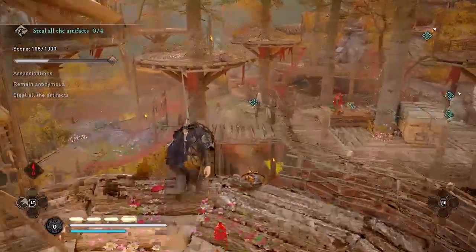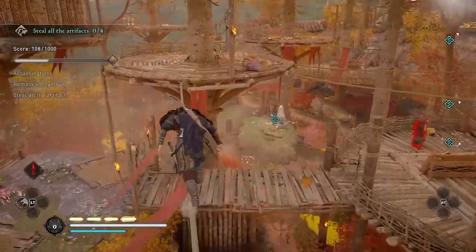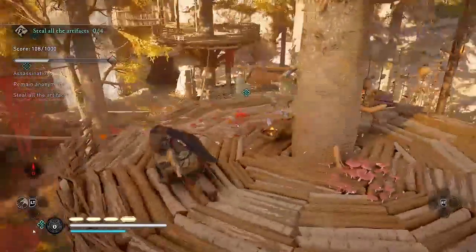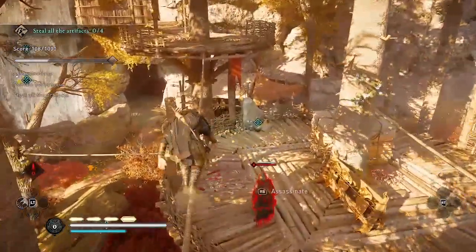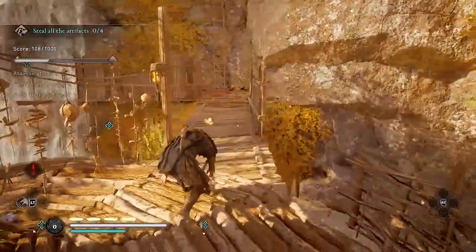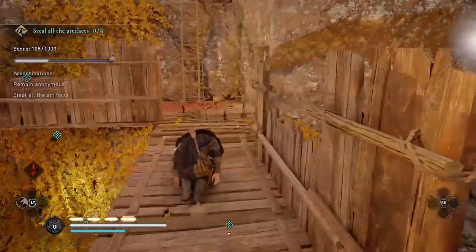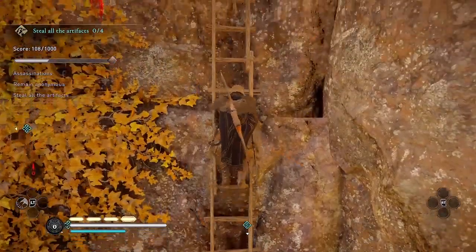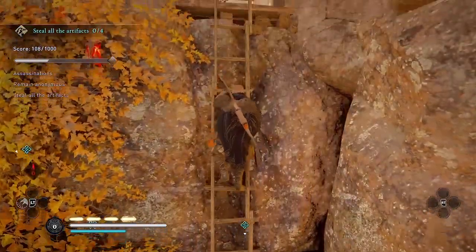Now I'm going to head over to the middle of the fort and cross over to the waterfall. The guard below me to my right I'll kill later. The guard on that center platform I'll kill in a few minutes. But right now we're going up to three guards who are on the cliffs here.